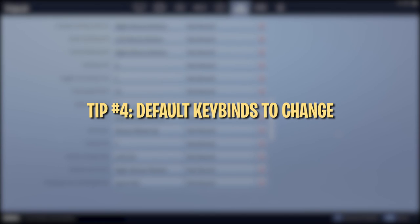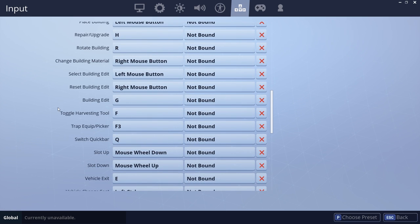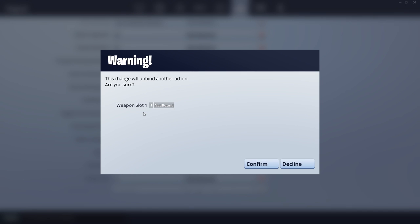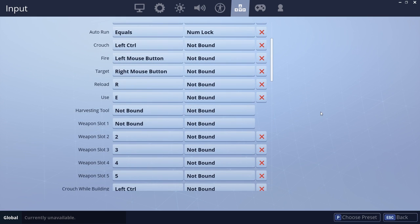First, you want to unbind Q. This key is much more useful for other stuff, and you never need to use that button because you can just swap to a specific build or weapon to achieve the same effect. Your pickaxe is bound to F by default. We recommend rebinding this because F is one of the easiest keys to reach, making it great for something like edit. A decent workaround is to move your weapon slots to 2 to 6 and bind your pickaxe to 1. If this doesn't feel comfortable, try checking out the pickaxe bind that some of your favorite players use. The use button is bound to E by default. Changing this bind is more of a matter of preference. If you feel that E can be more useful for a build or weapon, you can try rebinding it to an extra mouse key or another key relatively close to WASD.